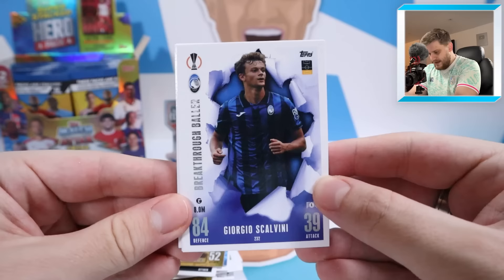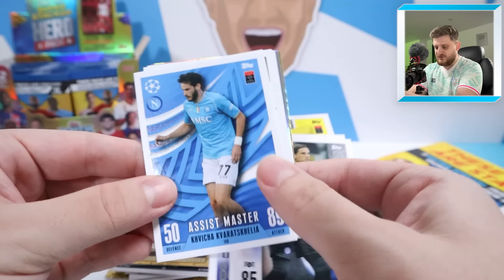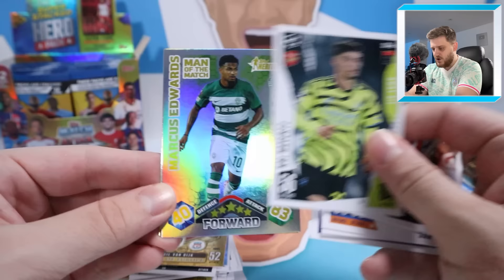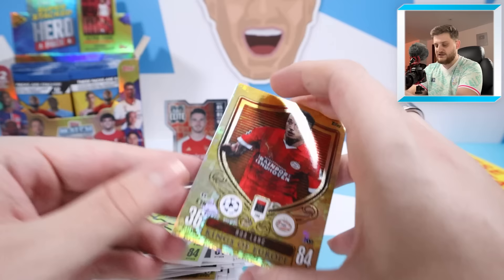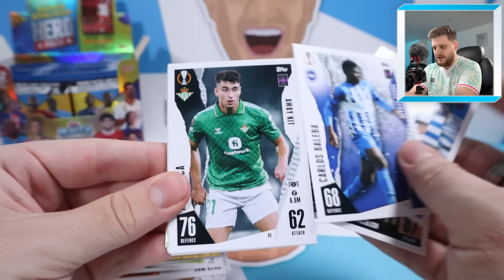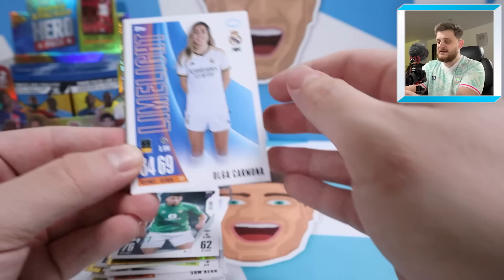Pack six: Scalvini breakthrough baller, global gamer Luis Diaz, Xabi Alonso manager — they're still unbeaten in the Bundesliga — Yan Sommer pitch side, assist master Kovacca Cavalli Scalia, limelight Sam Kerr, Zaniolo squad update, Curantini squad update, pitch side Rodrigo De Paul, Kai Havertz away kit for Arsenal, Marcus Edwards Topps Heritage man of the match for Sporting, and Noah Lang Kings of Europe for PSV Eindhoven.